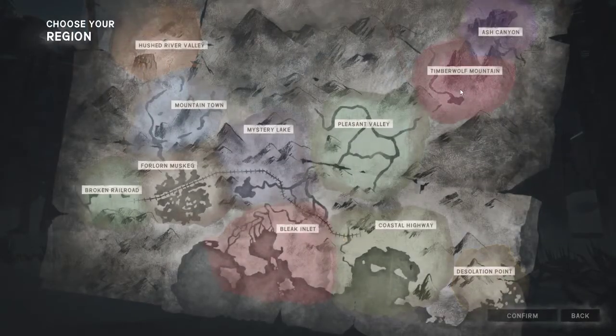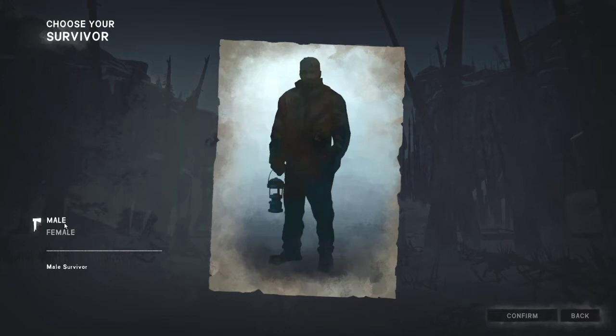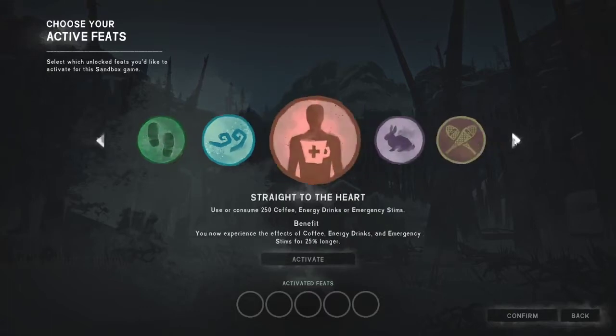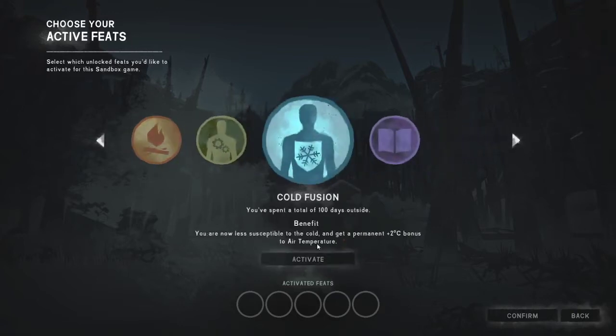We're going to start our spawn in Timberwolf Mountain, which is a great spawn. We'll go for Will today. Now for our feats — if you watched my previous interloper walkthrough video I talk about feats extensively, but I'll briefly summarize here. You can choose whichever feats you want, or no feats at all. You don't need any of these to do a good interloper run. However, if you are going to choose one, the three best ones in my opinion are Snowwalker, Efficient Machine, and Cold Fusion. We're going to go for Cold Fusion, because it gives you two degrees warmth bonus.